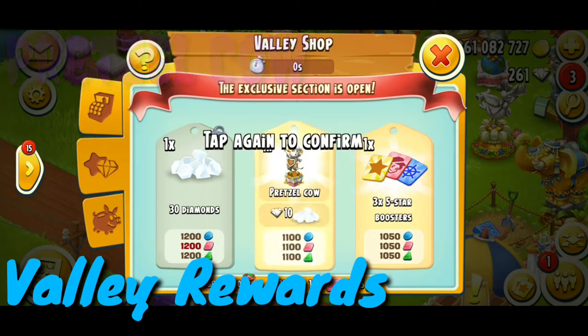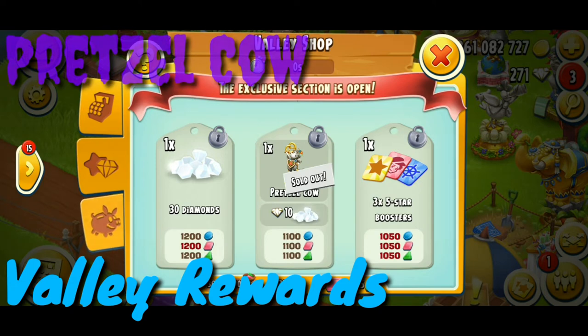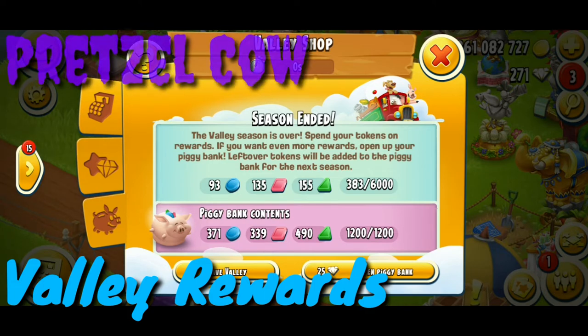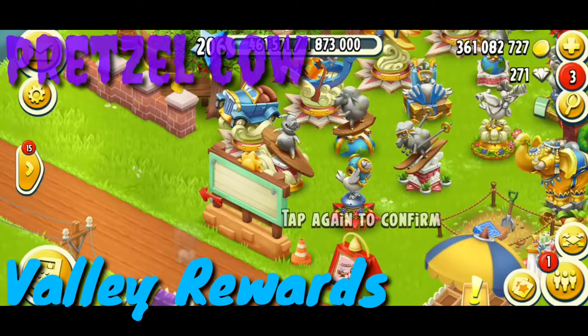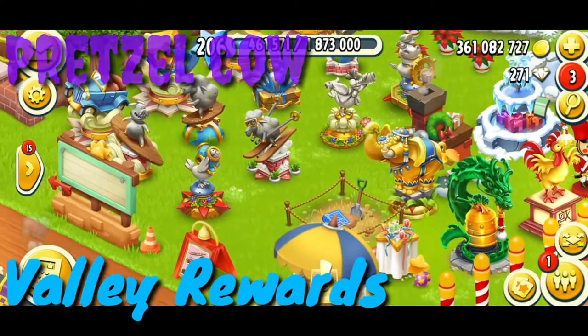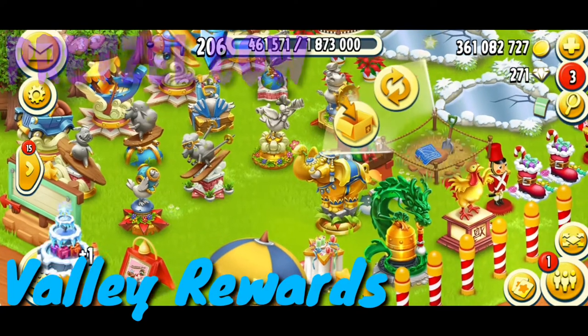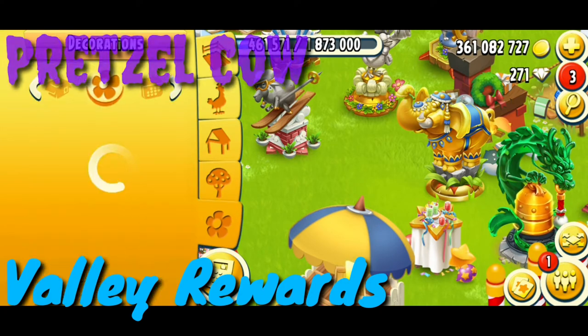Let me buy the pretzel cow. I have to confirm again — and here you go! I have got 10 diamonds and I have purchased the cow. I don't need to open those other things and I would like to leave the valley.